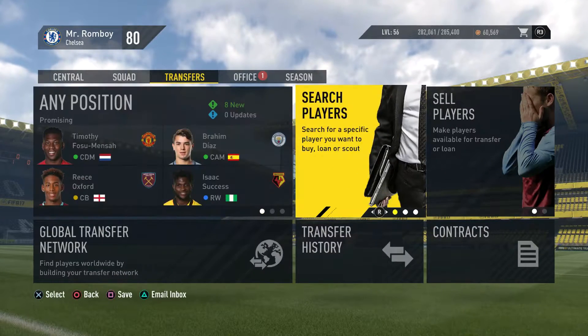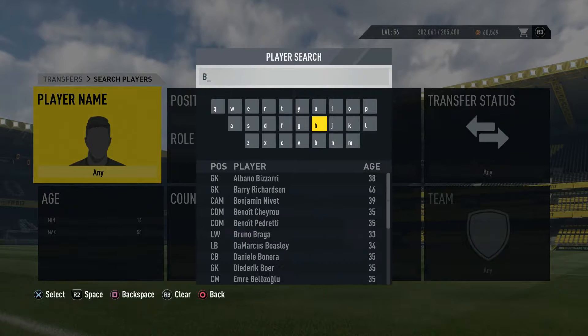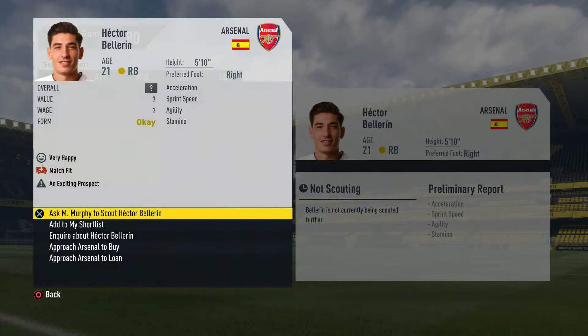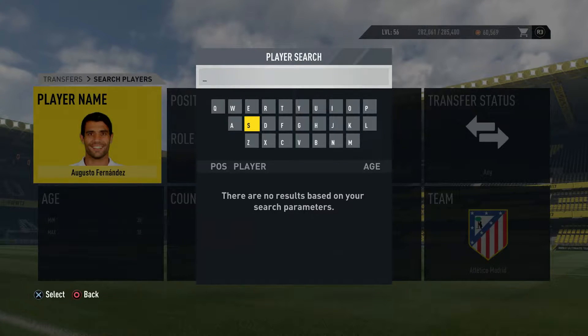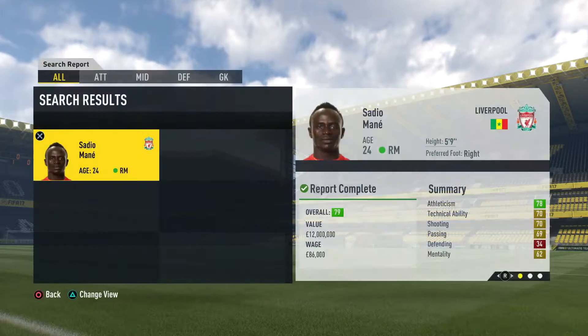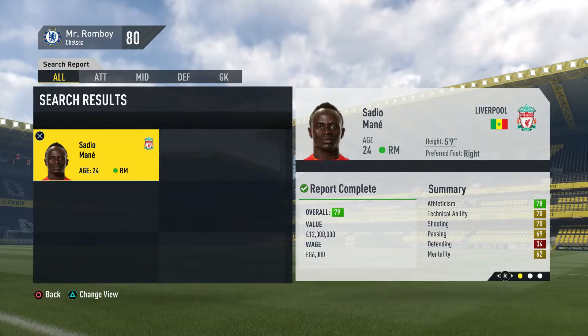Now the moment you've all been waiting for - transfers. First things first, we gotta replace Ivanovic and I have the perfect player in mind. He's young, he's quick - Hector Bellerin. I love this guy, he's only 21. If you guys have any players you want me to buy, leave them in the comments. One more player - Sadio Mane - we're definitely not gonna get him this season but we'll get him next season.